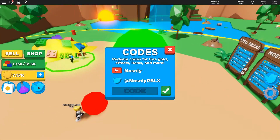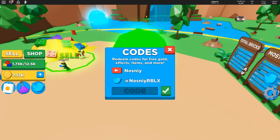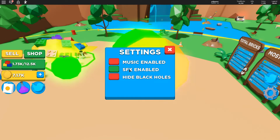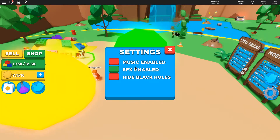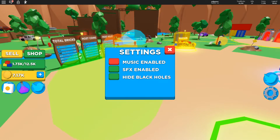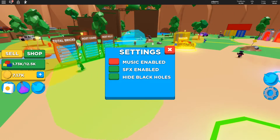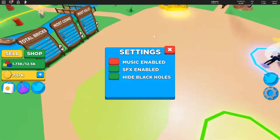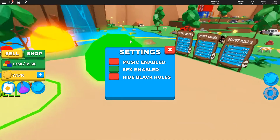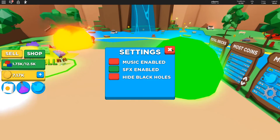Moving on, there's also settings where you can mute the music and sound effects — you can enable or disable them. There's also this thing called Hide Black Holes. If you click it, it makes everyone's black hole, including your own, a bit more clear. You can enable or disable that if you like.